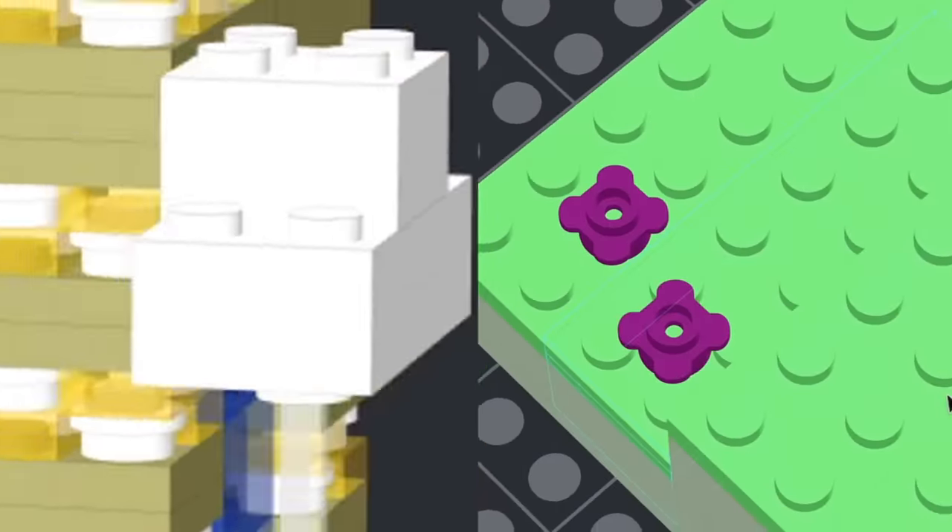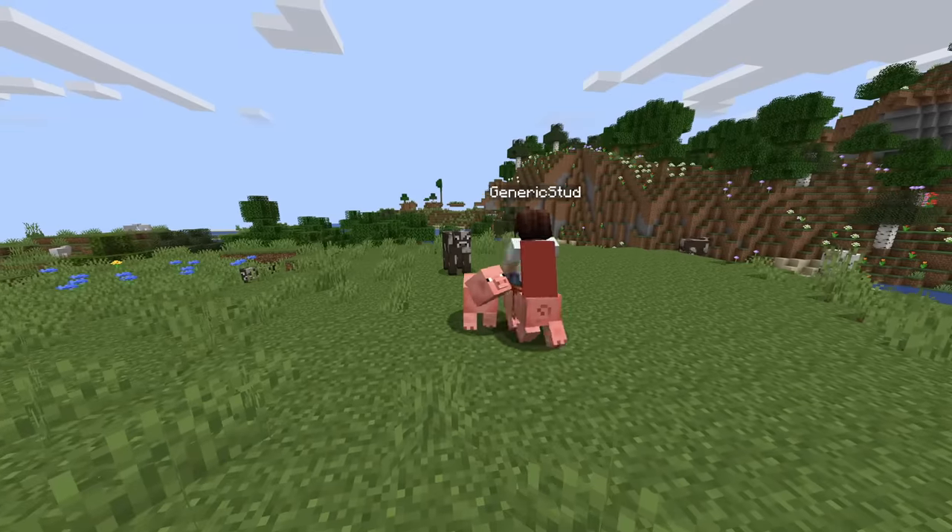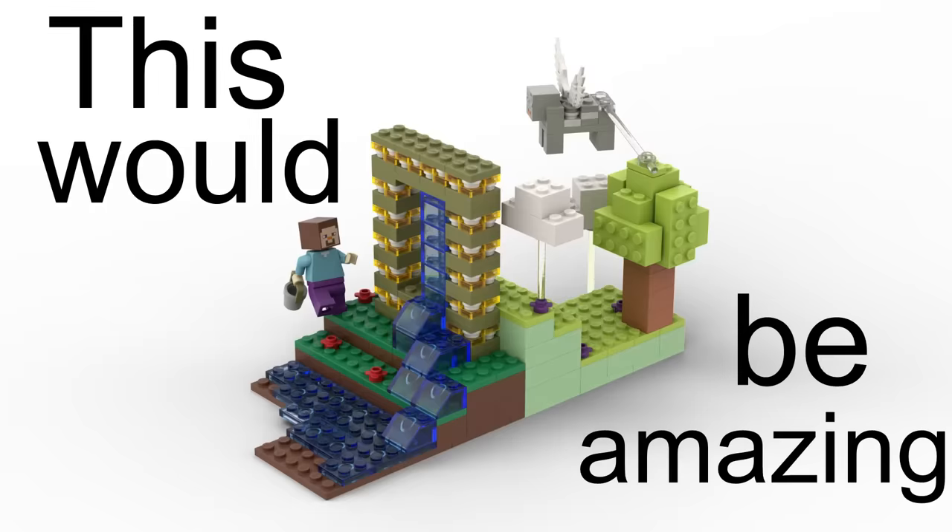An incredibly iconic LEGO Minecraft set depicting something that all Minecraft fans understand. Half of the set is the mysterious Ether realm — the elusive location which we've all tried to reach, impossible to get to unless you have this set. You've got flying mobs, clouds, purple plants, brand new trees, and the other half has the overworld — which, to be honest, isn't quite as interesting since the mobs don't fly — but for $30, this would be amazing.